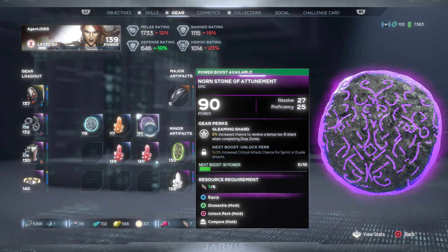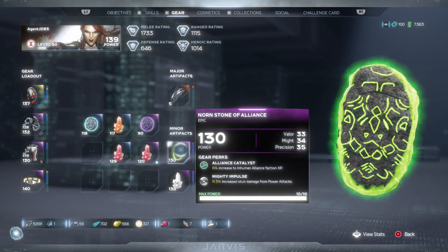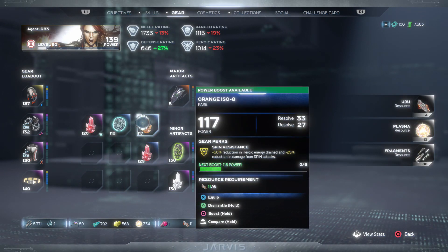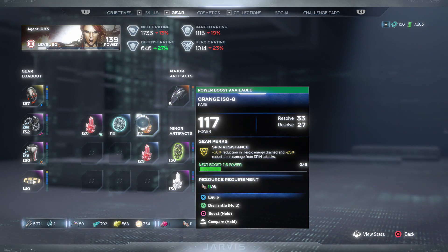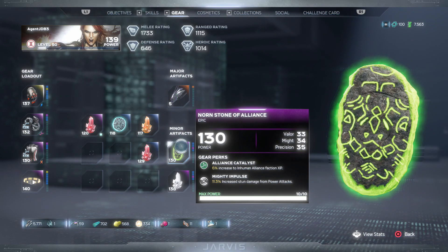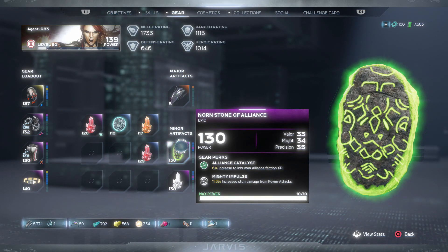I'll demonstrate dismantling right now — I have a power level 90 artifact I'll never use, while I have a perfectly good 131 over here. You just go to the one you want to dismantle, press triangle, and get rid of it — I got some fragments, plasma, and Uru. Those are materials I'll need to upgrade things I actually want. From my experience, it's best to hoard upgrade materials until around power level 110.